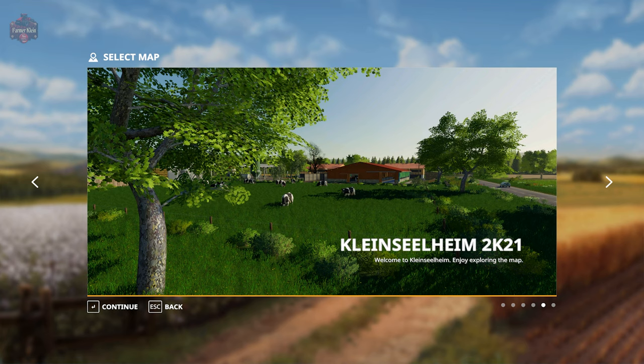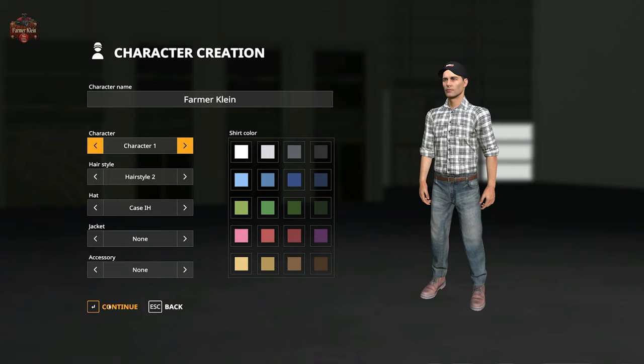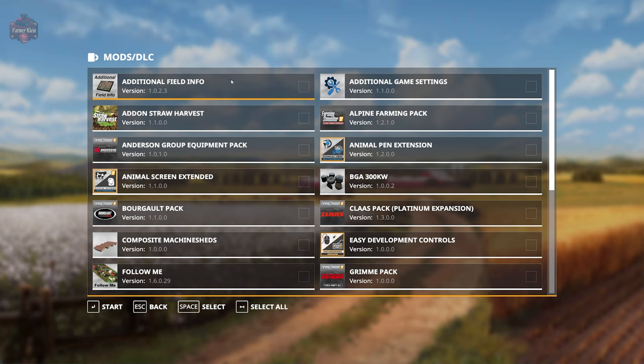This map is available for all platforms and does have two required mods: the Composite Machine Sheds by Vertex Design, and the BGA 300 Kilowatt by Castor LSMC. Be sure to download both of those and add them to your mod folder and activate them when you come into the map. Let's go ahead and select those along with the mods we typically use.